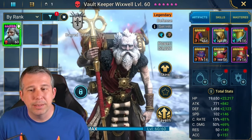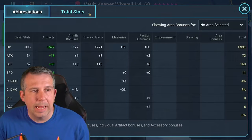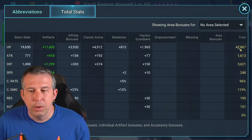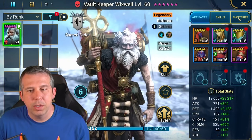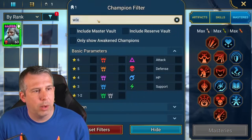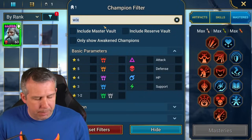Next champion in terms of speed is Wixwell. The build done for Wixwell is a reflex set, but I don't think you need that - it's just why not. 248 speed on Wixwell. I've not really focused hard on other stats, just wanted to make sure I hit the speeds I wanted. I've got Wall Master on Wixwell and Wall Master on Anchor Right as well.